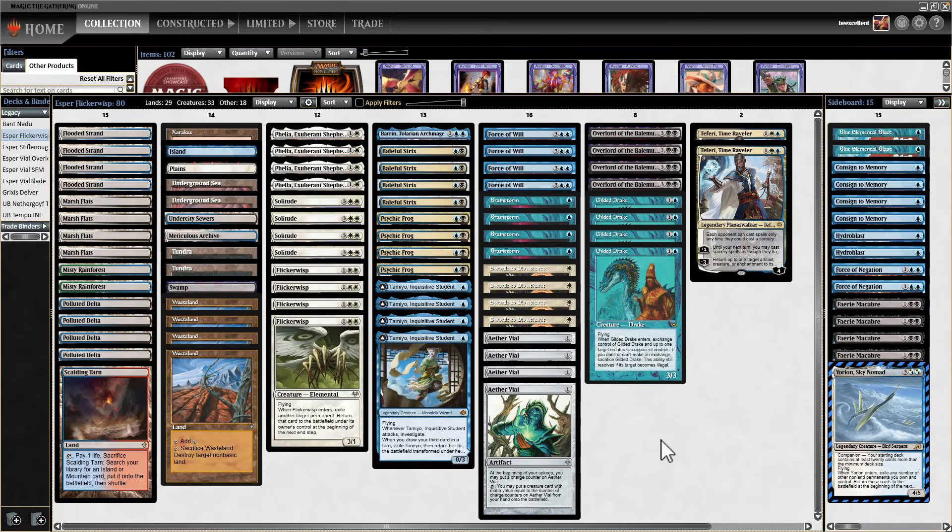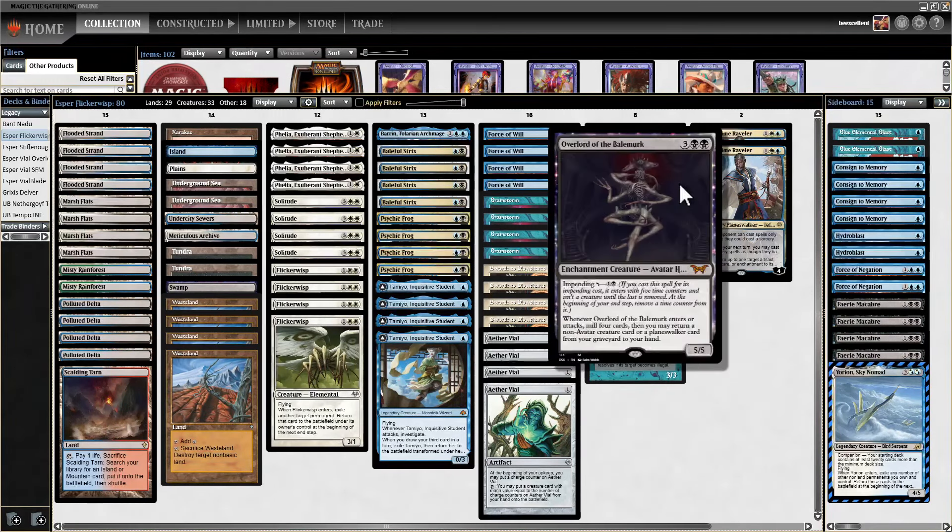Be excellent to each other and party on. We're back for another Legacy League, and today we're playing Yorian Esper Vial with the Turbo Overlord of the Bale Merc combo in it.